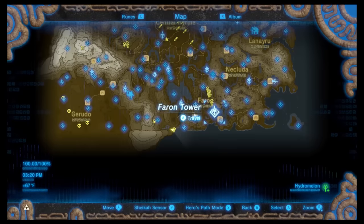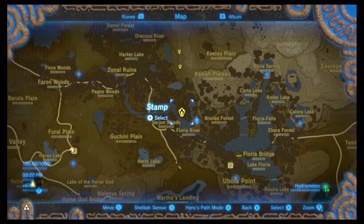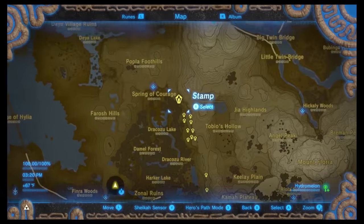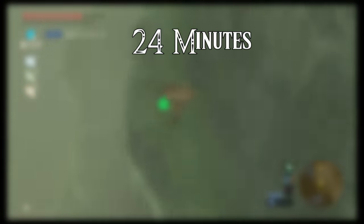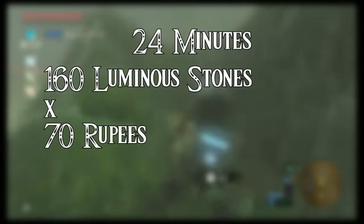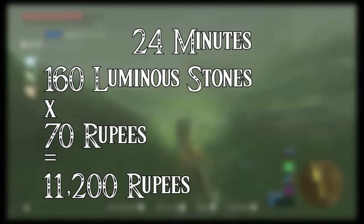The best place to farm is Farron Tower. I'm going to jump down, grab these here, travel back to the tower, then jump all the way across and grab all of these. The average time for all these locations is 24 minutes. The average amount of luminous stones I got was 160. Each stone sells for 70 rupees, so on average 24 minutes can get you 11,200 rupees.